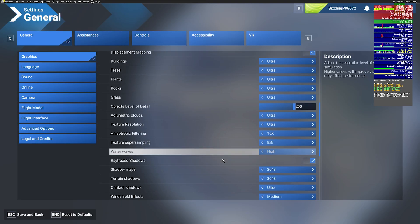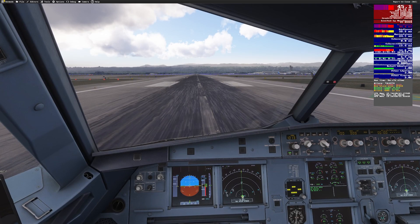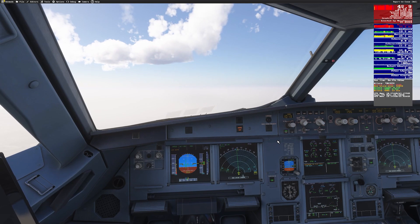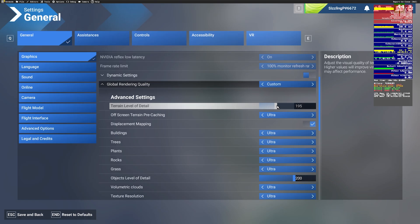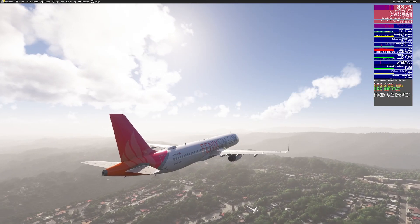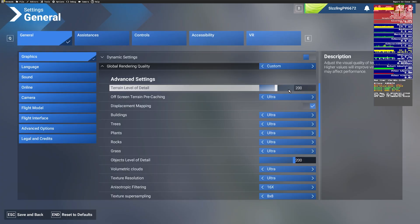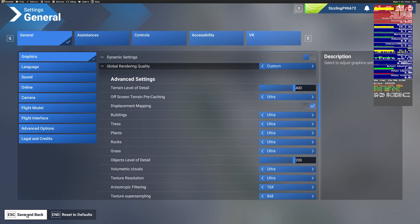Finally, I experimented with Terrain LOD. At 400, I was getting 30 to 45 FPS on the ground and 50+ on the climb. Lowering it to 300 didn't change FPS much, but shockingly, dropping it to 200 actually reduced performance — I saw FPS dip below 35 during the climb. For now, I'm sticking with Terrain LOD at 400 and render scaling at 200.